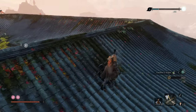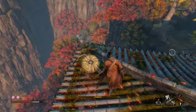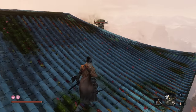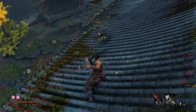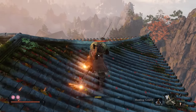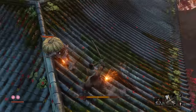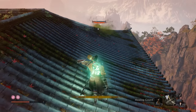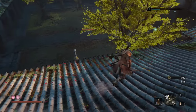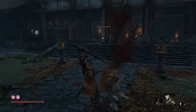Ignore the one that's seeing you down in the courtyard for now. I think my big problem with these things is they're so small it's hard to see when they're actually swinging their little blades, because of that I end up just getting hit by them a bunch. Using poison seems to work pretty well - maybe I should just do that all the time.